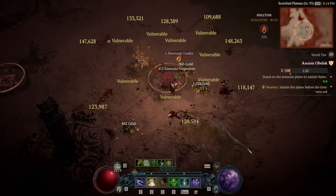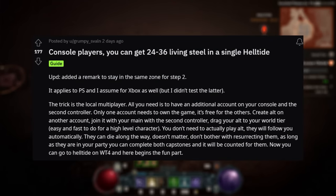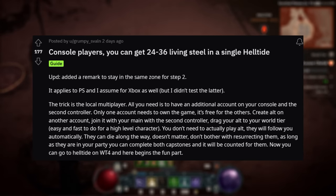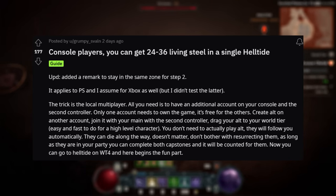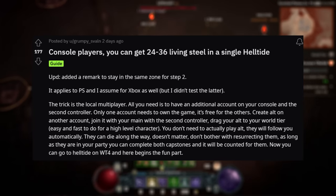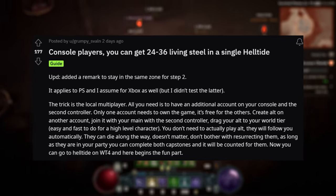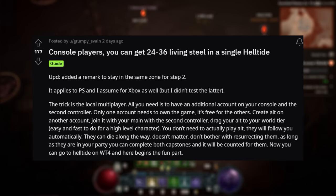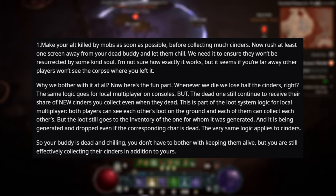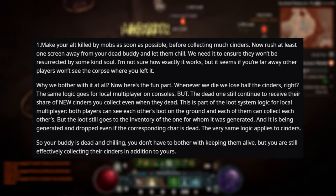The really efficient version of this happens if you are a console player, and was found by Reddit user GrumpySvalln. Console Diablo 4 has a local co-op function that works in quite a strange way. You attach a second controller — it has to use an actual different account on your machine, but it still uses the same copy of the game so you don't have to pay for it again. You just make a new character, and by default the second player automatically follows the first if no input is detected. Bring the alt through the capstone dungeons, head to Helltide, have the alt die, and then run around killing mobs and picking up cinders, leaving the dead one in the corner.